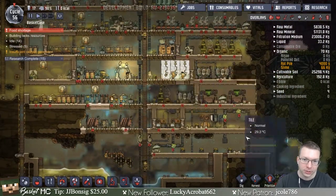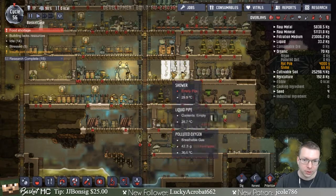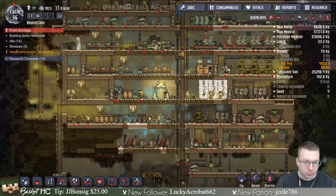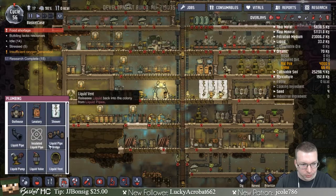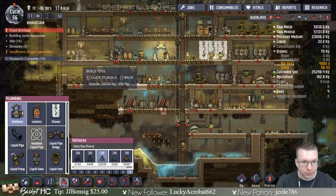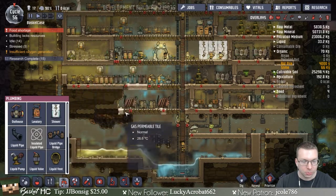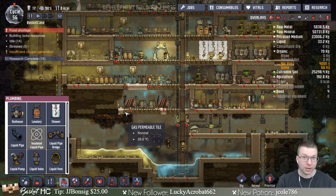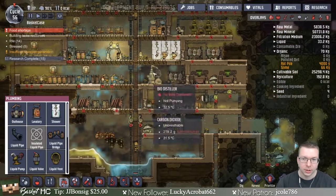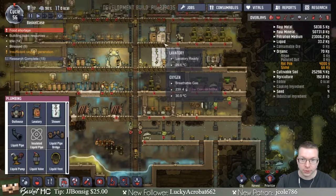The only bathrooms I have left right now are these basic ones, so I think I should put back in other bathrooms first. If we don't have any power they can't go to the bathroom and then they go all over the place. I'm going to put in two bathrooms on high priority so they can still go even without power, because showers and outhouses work well with power but not without.